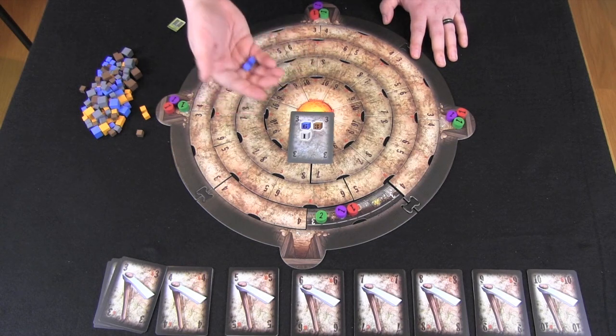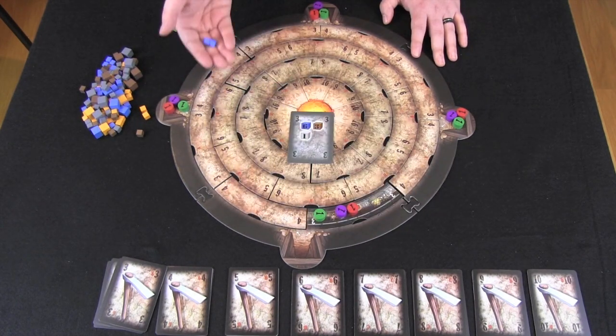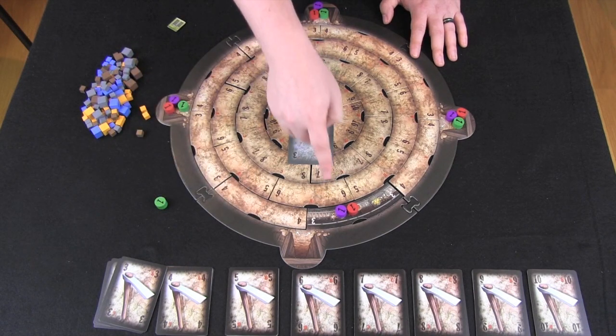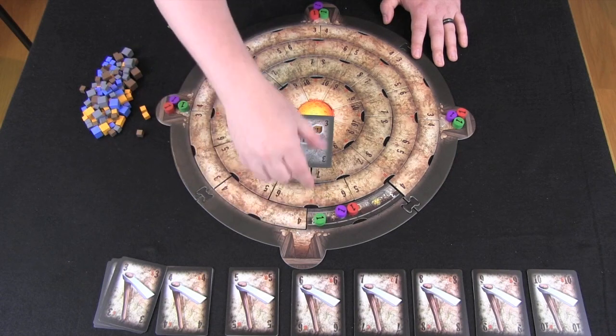Having priority gets you the extra leftover cubes you don't have to split with other players. Finally, if nobody has the highest power, it goes to the player who triggered the action — whoever moved in there or forced someone else to move in there gets the extra cube. This division would work differently with only two players: each player would get three blue and one brown, with the extra brown and the extra gray going to the player who has priority.